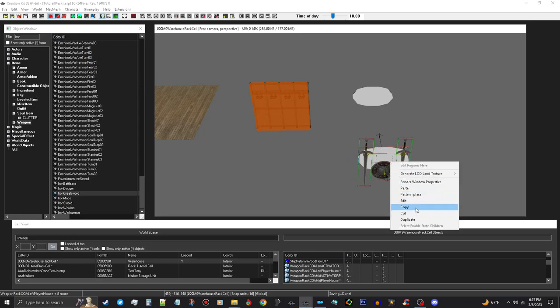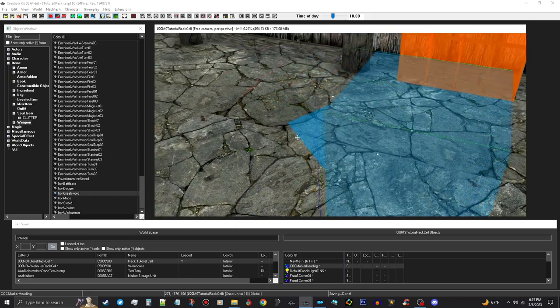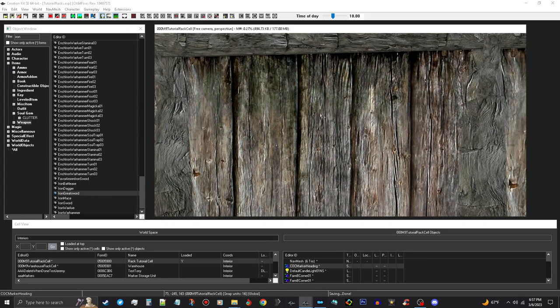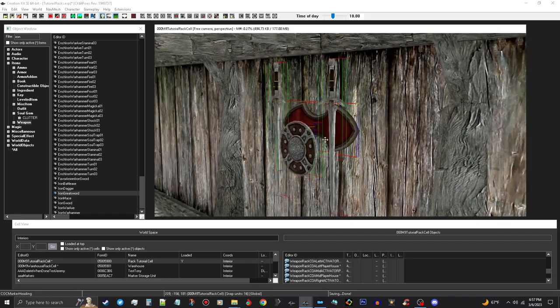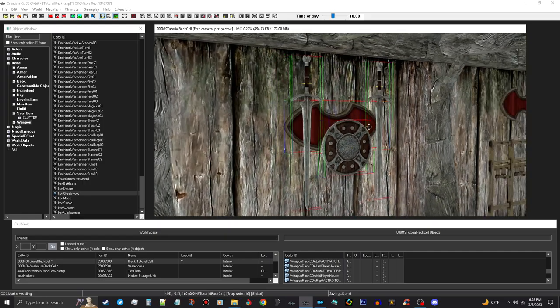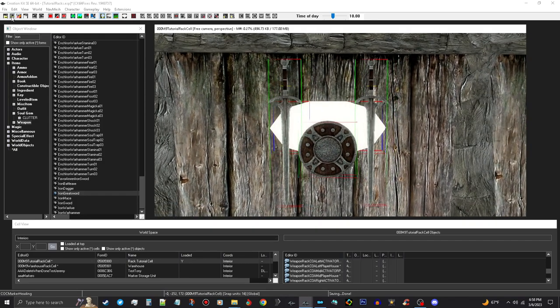Now we're going to go ahead and put them in the test cell, so we're going to copy those. As soon as I come into my test cell, I'm going to turn the snap to grid and snap to angle off, and then I'm going to paste these in here. Then I'm going to turn off my markers, use my C key to drag that out a little bit, and then rotate it just a little, just like that. That should all work — make sure to save your mod and we'll go into game and test this out.